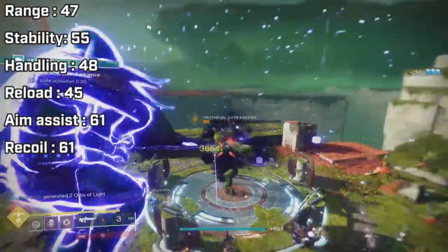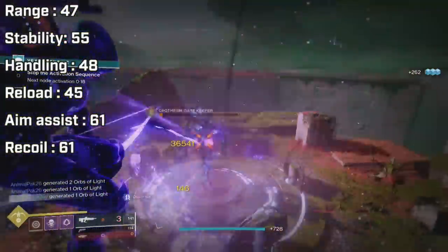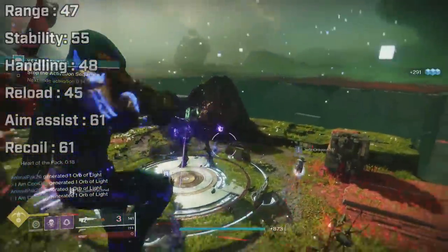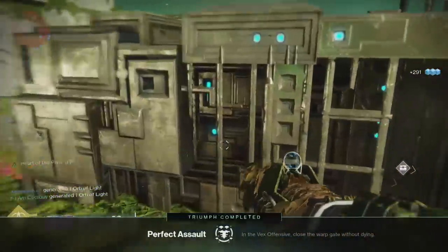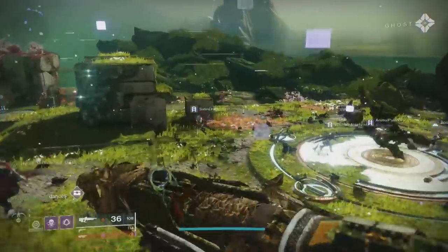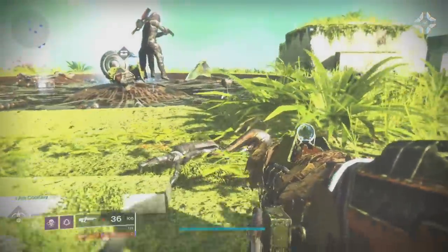For the base stats: range of 47, stability of 55, handling of 48, reload of 45, aim assist of 61, and recoil direction stat of 61. None of the base stats are low, none are high — it's right in the middle of the pack. There isn't a stat that brings it down so far or is so high that it's above and beyond better than the rest.